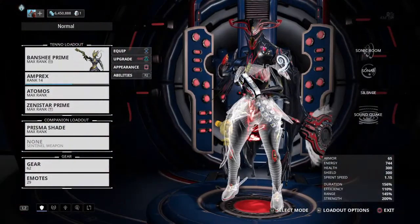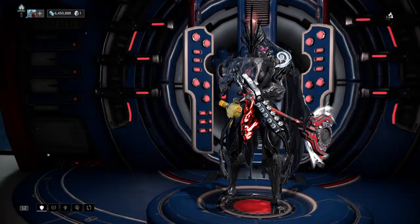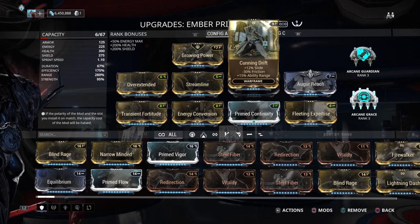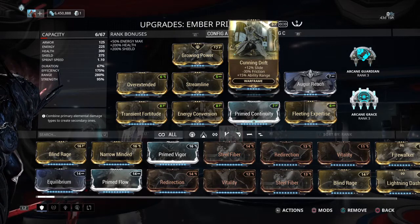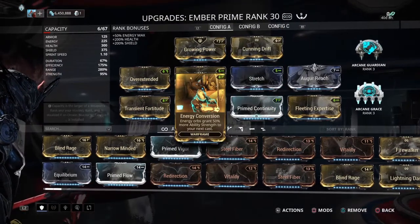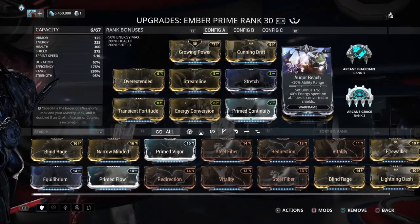Next frame: Ember. Even though Ember's been reworked — crazy less range at max and more damage, energy drains more — it's still a phenomenal top ten frame. It does Exterminate like nobody's business. You just gotta rework it — you've gotta get that range all the way up. You've got to get two 80% range mods. If your range isn't up there, you're going to pale in comparison to any other top-tier Ember.